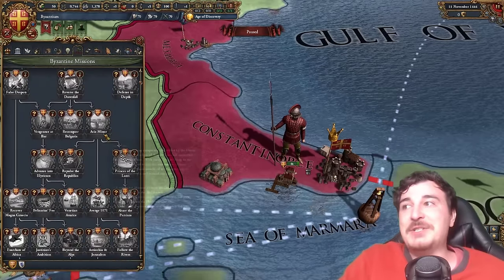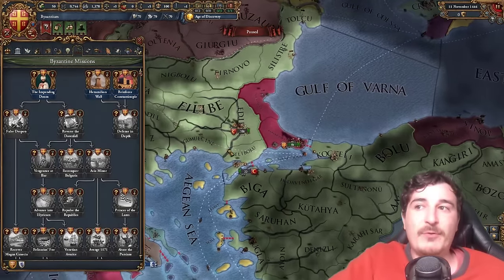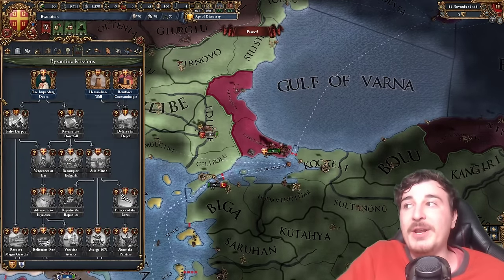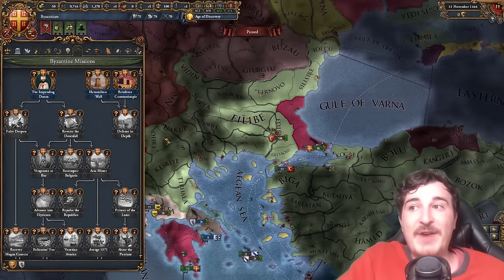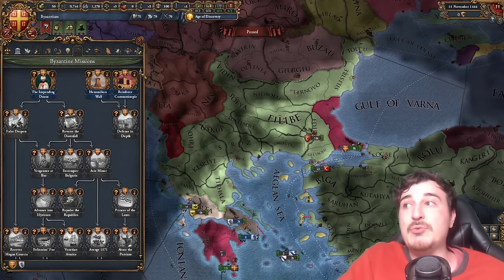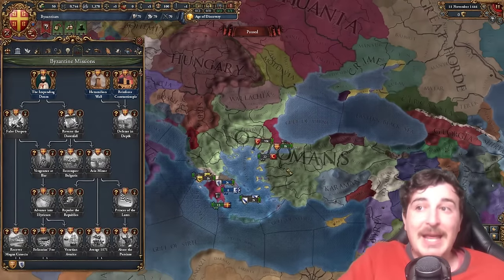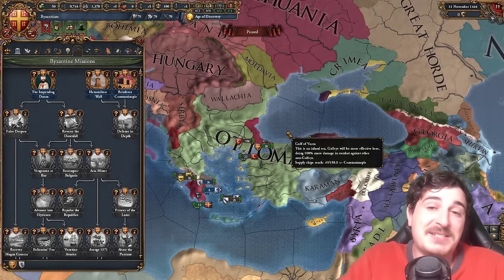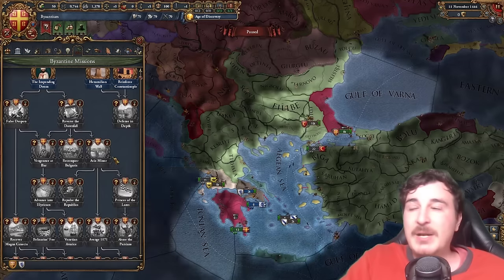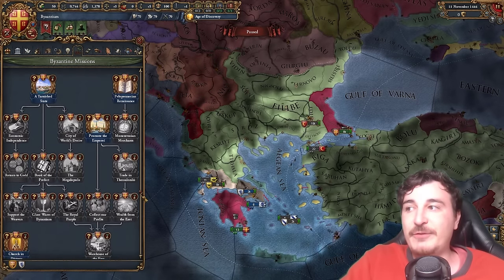And the Byzantine mission pack is just redonkulous. Whether you form the Byzantines as Georgia or start as the Byzantine Empire, the early part is going to help you fight against the Ottomans, rebuild the Hexamilion walls, upgrade the Theodosian walls, permanent modifier upon permanent modifier, and permanent claims on all of the former Eastern Roman Empire lands. The top part is more linear and revolves around expanding, as well as some modifiers that get buffed as you do more missions. The Frontiers modifier gives you Morale of Army, Stability Cost modifier, Prestige, and Global Missionary strength versus Heathens.